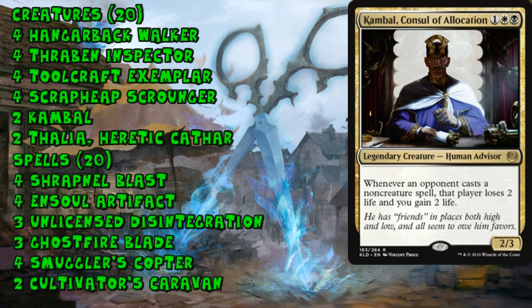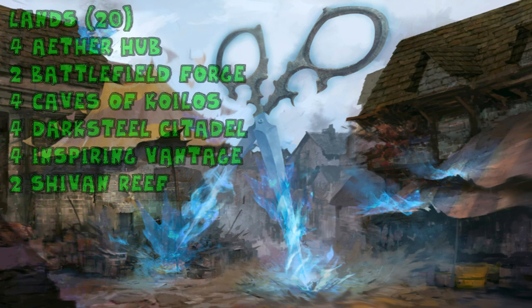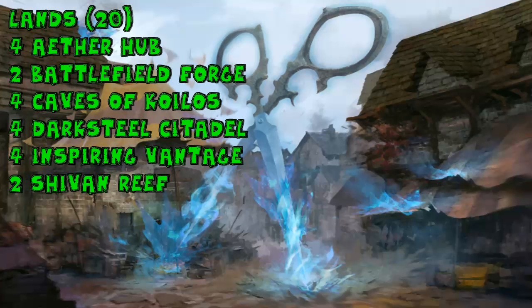Kambal makes sense in a format with crazy removal like Lightning Strike, Wild Slash, and Abzan Charm, as well as all-star spells like Dig Through Time. It's slightly odd not to see Ornithopter, but the deck functions as well as ever — drop an artifact early, Ensoul it and fly over for five, then Blast and get five more damage out of your cheap junk. Walker and Scrounger help go late. With 10-damage turns out of nowhere being pretty common, incidental damage from Kambal and Disintegration is super dangerous. This deck plays 20 lands and — even though it's four colors — no fetches at all, keeping the budget around $150.